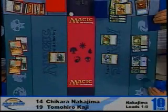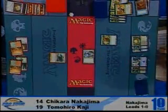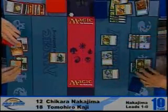There's a Rumbling Slum for Nakajima. Life totals are 12 to 18. Moroi flies over again, and Nakajima is down to eight. And there's a second Moroi — that's lethal next turn.